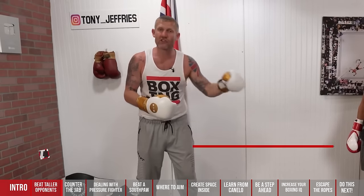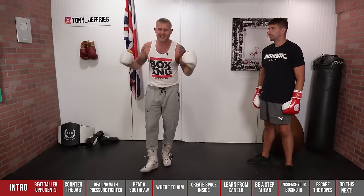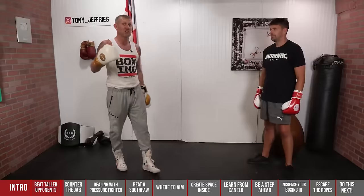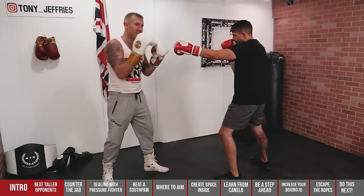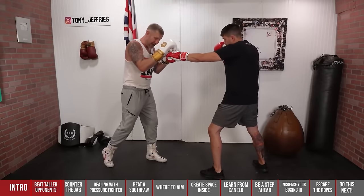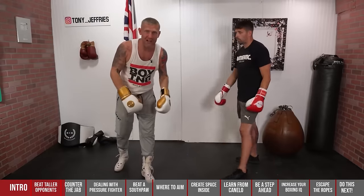Moving on to number two: we're going to parry it but this time rather than throwing the jab, we're going to throw the cross. This is a hard punch to land — kind of a cocky punch. It's like in football where the ball goes through your legs. It's embarrassing because it's so hard to land and you should never be getting caught with this punch. The parry is the same but as we parry, I'm leaning forward, pushing the hand down, and coming straight over with the right hand. As I'm parrying, I'm turning the hips, pushing it down and coming over. It's more of a speed shot, a frustrating, cocky shot.